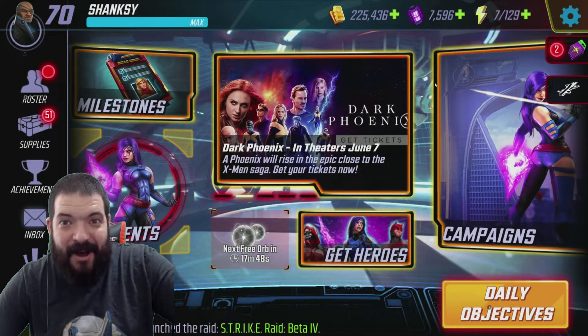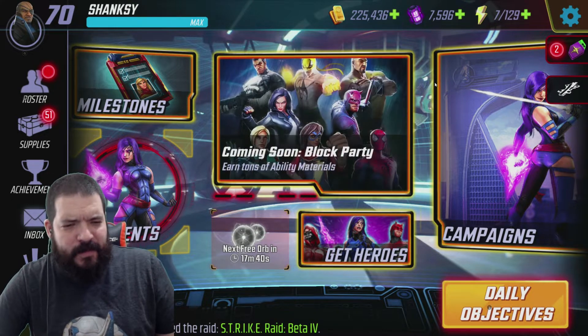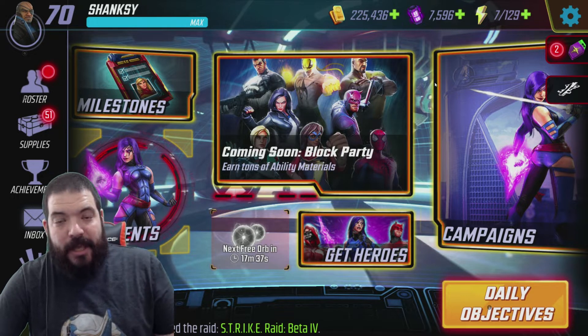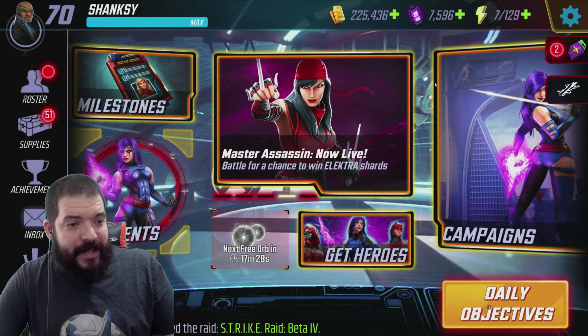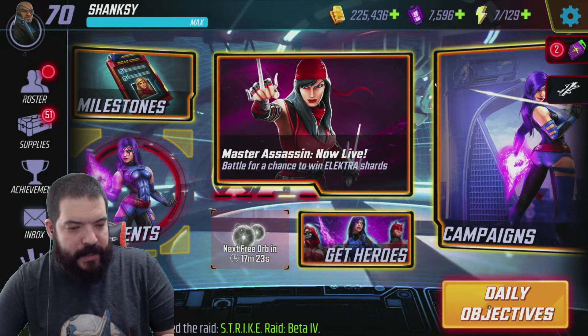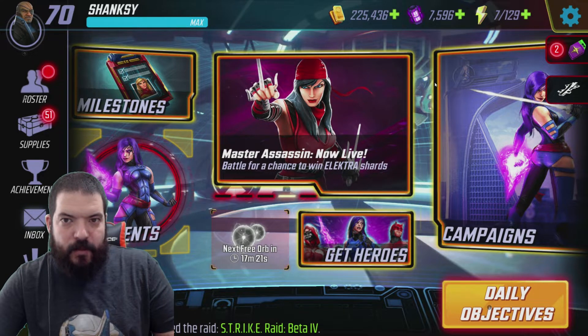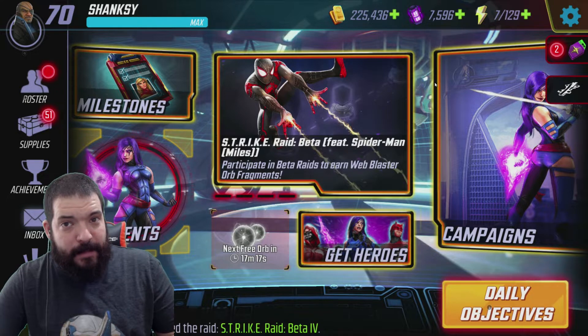What's happening boys and girls, how the devil are we - Shanksy here. Today we've got another orb opening video. We've got about 50 odd orbs to open: a ton of red star orbs and premium orbs in there as well, and of course it coincides with the orb event so hopefully we unlock some decent stuff. Ideally I'm hoping to see shield, or any of the new X-Men characters - that would be amazing - but mainly shield minions would be really good, or Defenders.